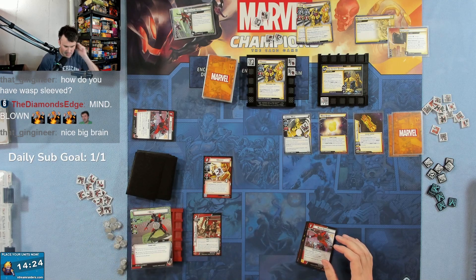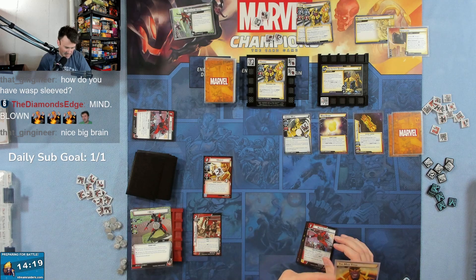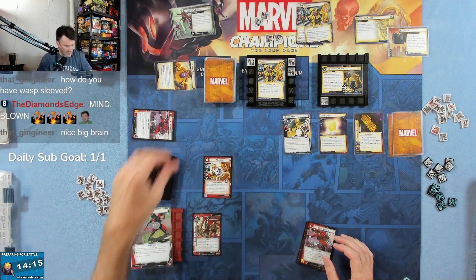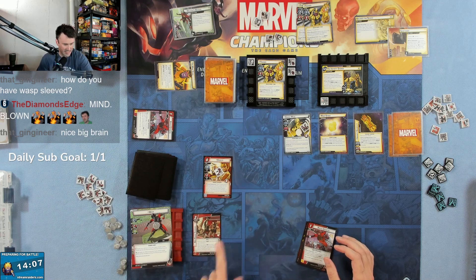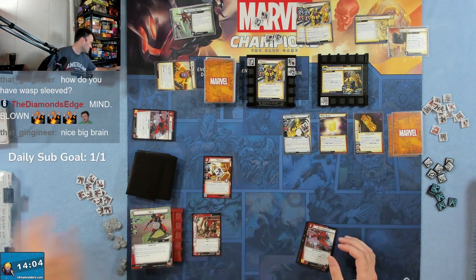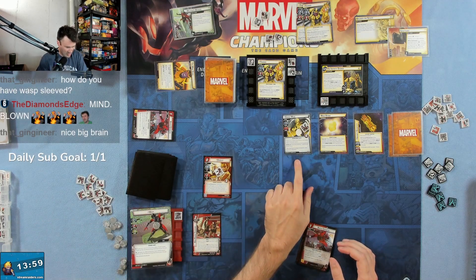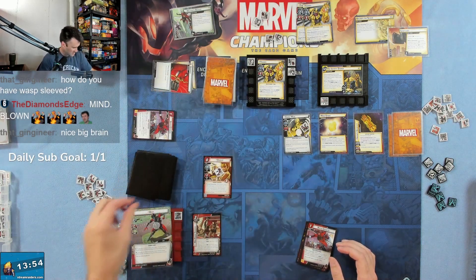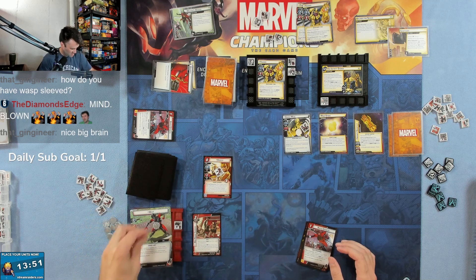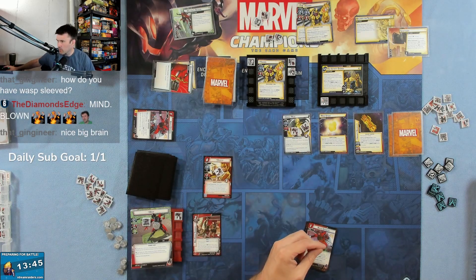We're going to defend against Thanos — he's going to attack for two. If damage from this attack defeats an ally, no it doesn't. So we defend, take no damage. But we do have Giant Form — we gain retaliate, so we do one back. Now we're going to be confused. Ebony Maw is going to attack; I'm going to let this hit me. He's villainous, we get the boost card — it's one plus nothing. I'll take one damage, then we retaliate one back.